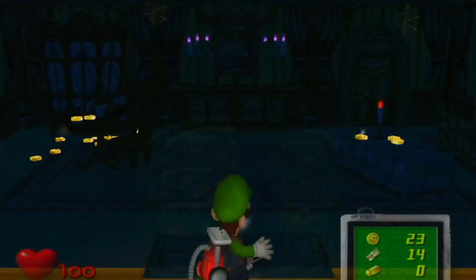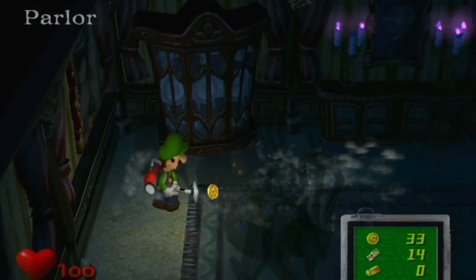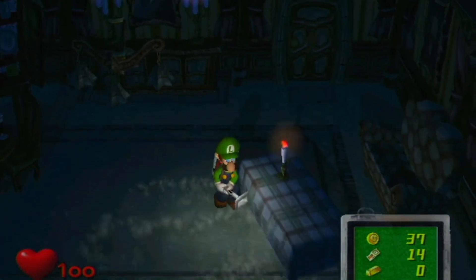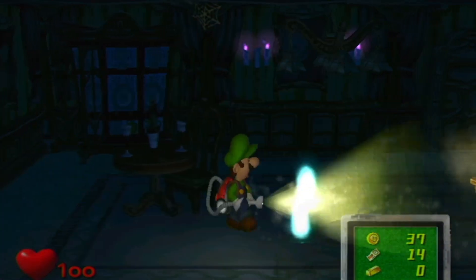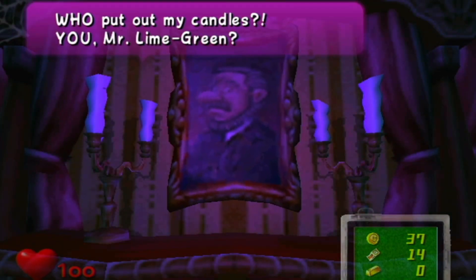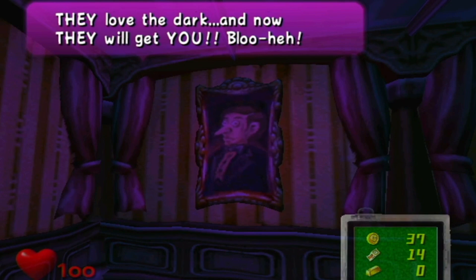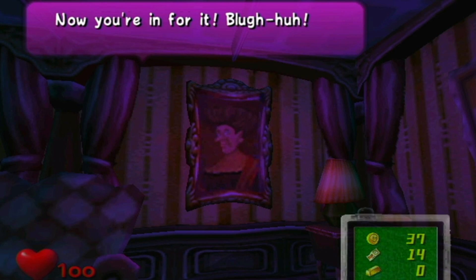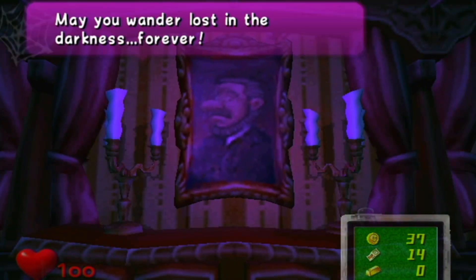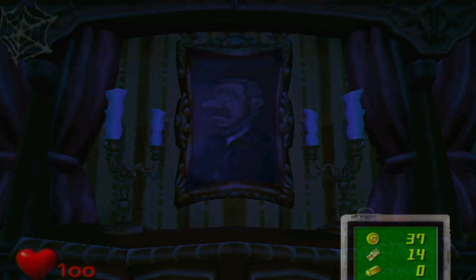Now we're going back in that room where them ghosts came at us. We're going to get them. This first one was pretty easy, but I'm messing up my lights. Someone put out the candles — dark rooms are dangerous around here. They love the dark, and now they will get you. 'Just like the little red cat before you — are you afraid of the dark, little man?' Here they are now — bring them! I've been training.